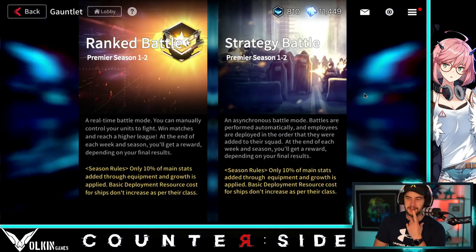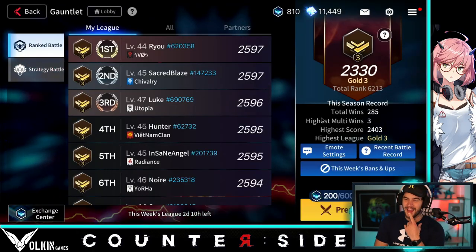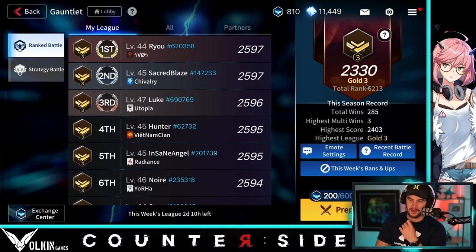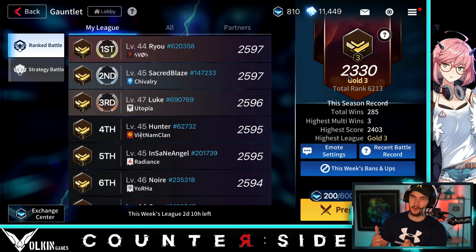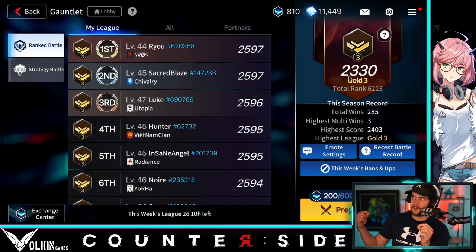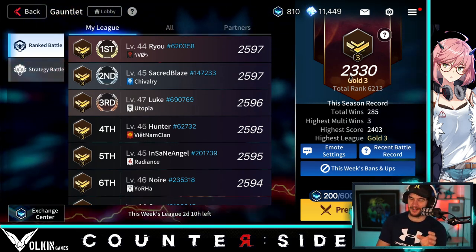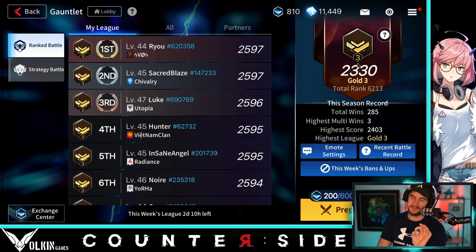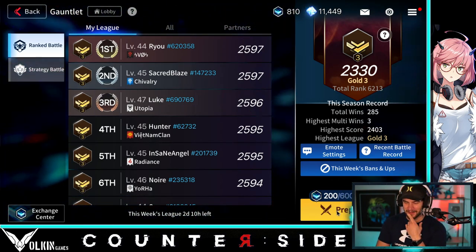So gauntlet — ranked battle — we went up to gold three, which is 2,400. I've been feathering because if you get to 2,300 and you lose, you get dropped down. I've gone into like five demotion battles in the last day where I dropped to 2,300. Like if you lose this one, you drop. I've just been hanging in at gold three, so hopefully we can keep doing all right.